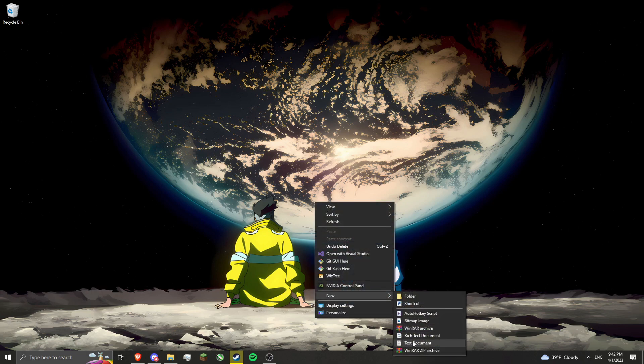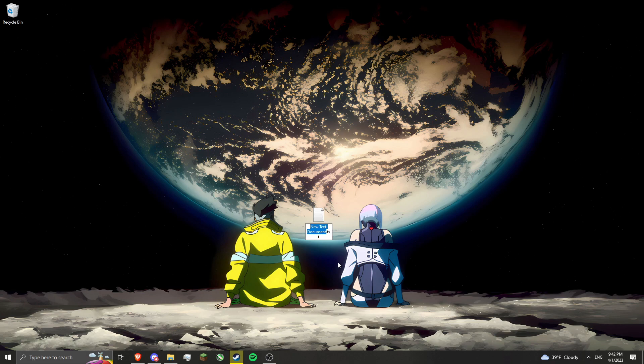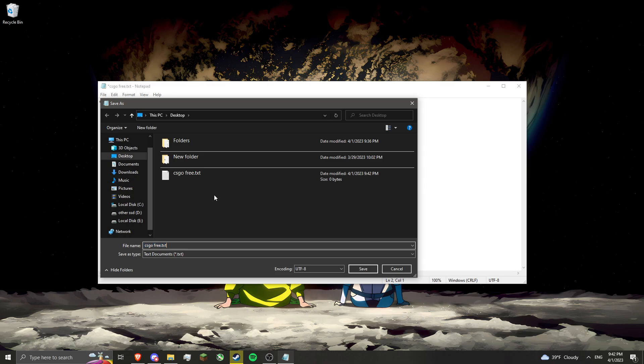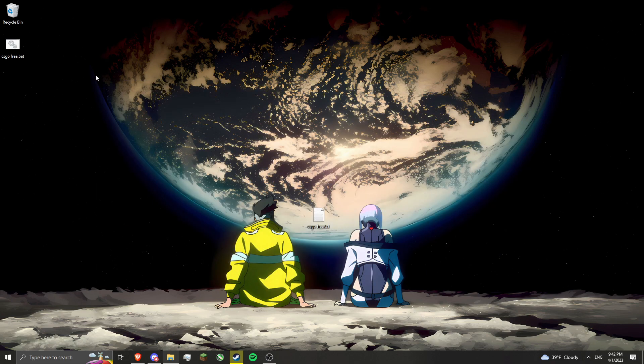Go to New Text Document and you want to put in 'cs go free.txt', and then inside here you want to put 'cs go free.bat'. Then you want to Save As and name it with the .bat extension and put it on your desktop.